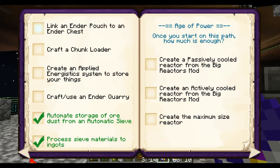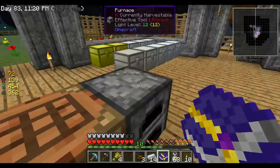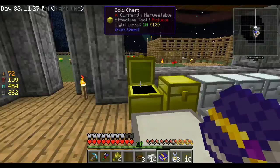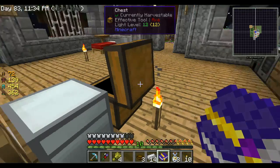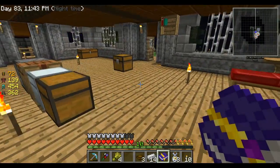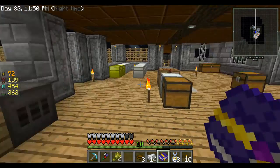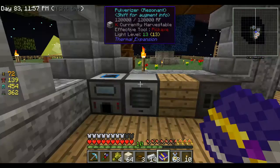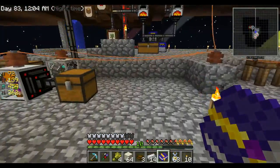Ender pouch to an ender chest is going to be an issue due to blaze dust - we don't have any. So what I've been doing is you get that from sifting dust. You also get certus quartz dust and such which I'll need for the Applied Energistics. So what I've been doing is just pulverizing dust, running it down here, disconnecting the machines and putting it in there.